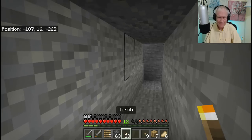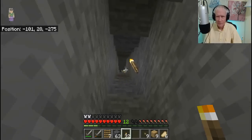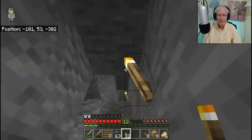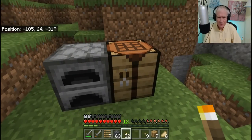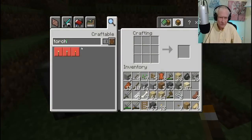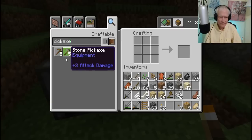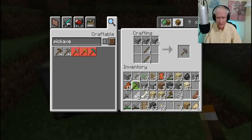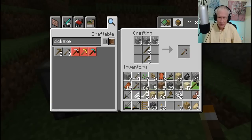Let's go ahead and put this on the left side, and the crafting table with me this time. Let's go ahead and make our pickaxe. Don't care about wooden pickaxes anymore. I'm going to be doing a lot of mining, so you have to put them in different pockets.